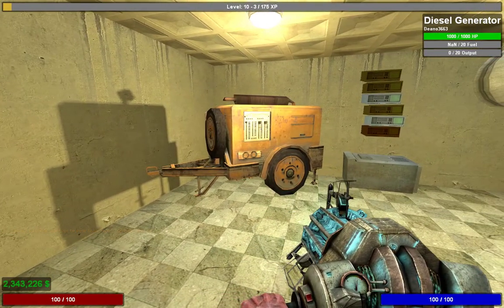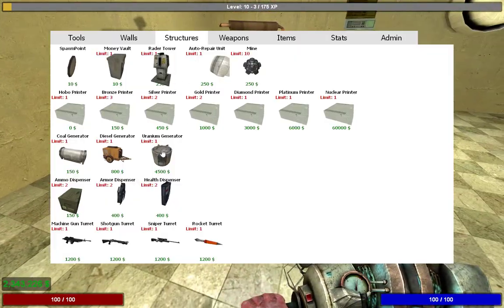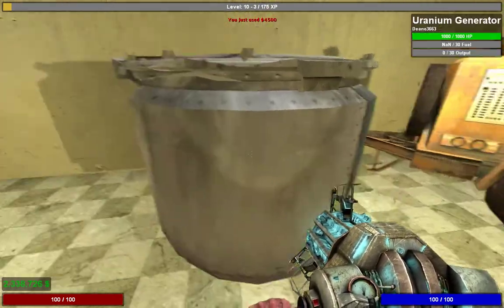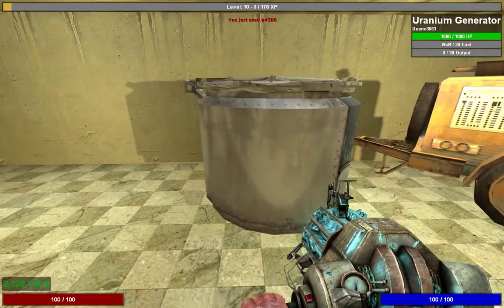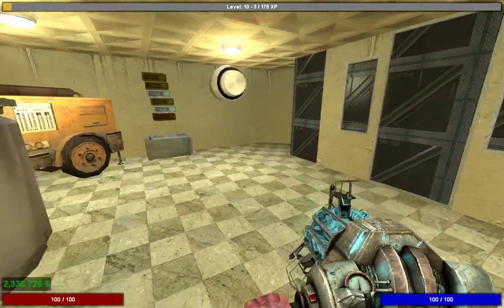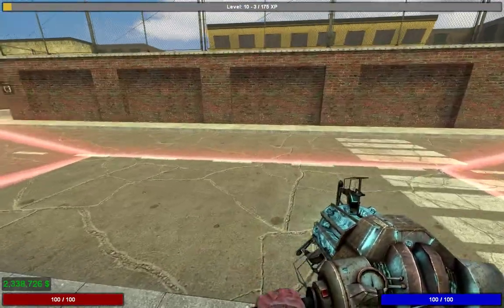If you're going to do raiding and get a gold printer, you'll want to upgrade from a diesel generator to a uranium generator. The uranium generator costs more but outputs a lot more — it outputs 30 compared to the diesel's 20. So we're going to go get fuel now, because everything is out of fuel.